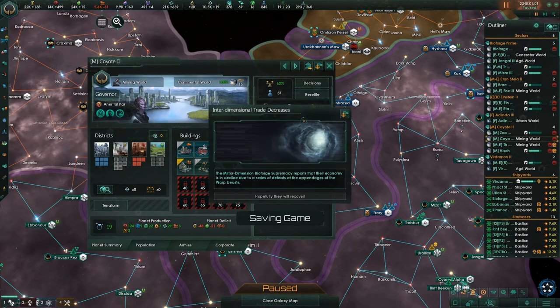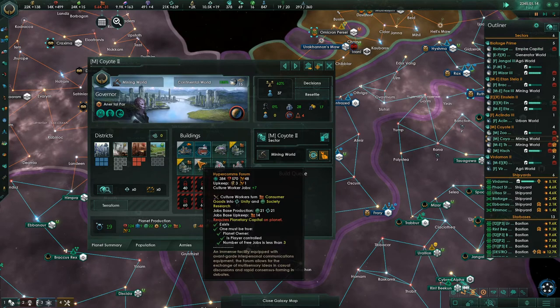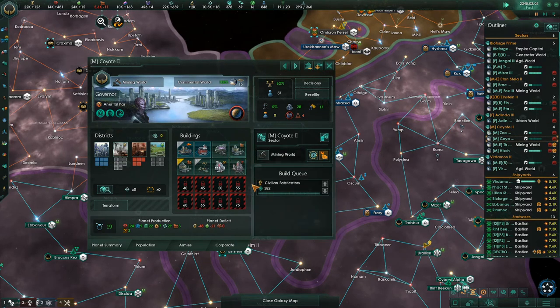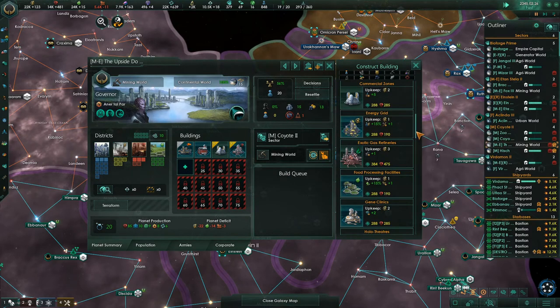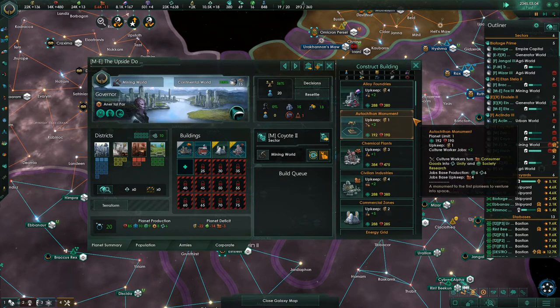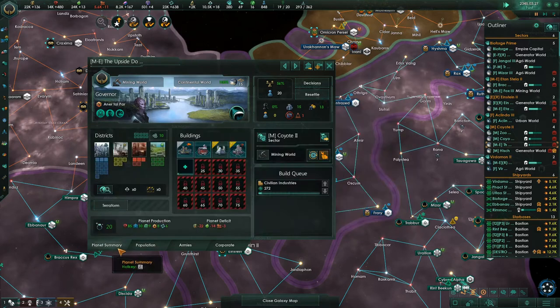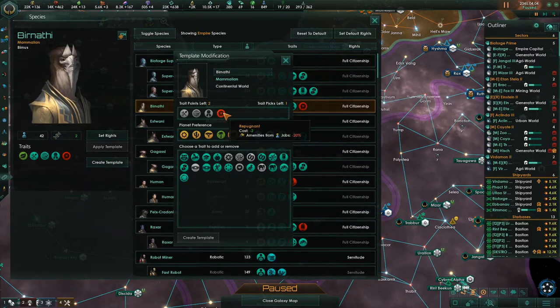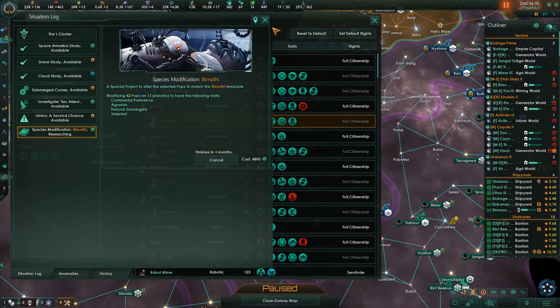These guys have all their districts done, so the only way they're getting new jobs is building trade. It says it requires planetary capital and I can't do that until they get to 40 people. To provide more jobs I'll do that. Construction complete — let's build for consumer goods shortage. Species modified — now all of our humans have the trait. Let's do the same thing with the Bernanthi, remove that negative trait. We can't choose anything new, but we can at least remove that negative trade from them. Four months' time that will be done.